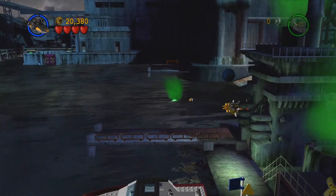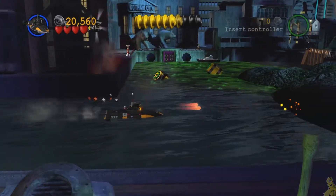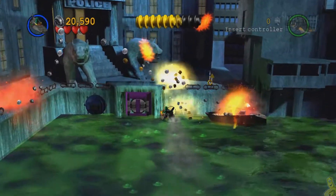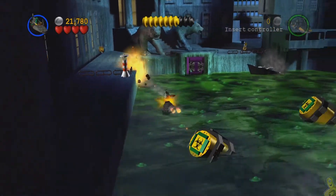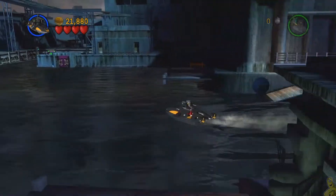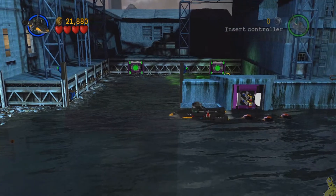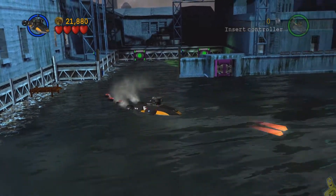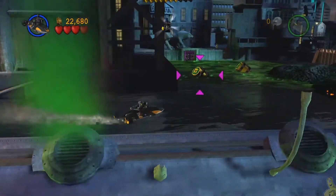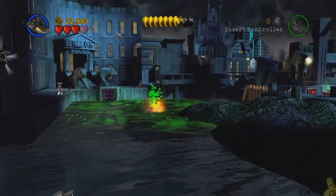It doesn't clear as fast as you might think — there's still a lot of soot in the water, so we've got to slowly wait and make our way through. Once we get to the new side we can use the jet ski to get through that sludge, but we've also got to take out two more toxic barrels. To do that we're going to backtrack and load up with some more penguin bombs. All the way at the end it should be free and clear, and we took both barrels down.